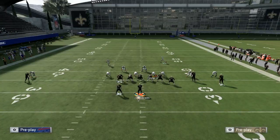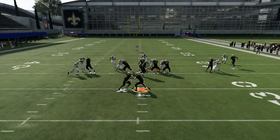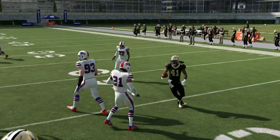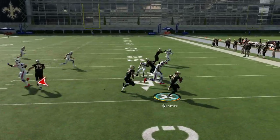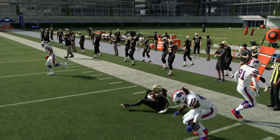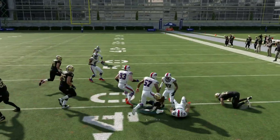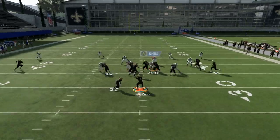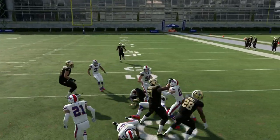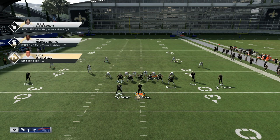Any good player knows you want to be on the right or left hash with these formations. If I get a touchback or get tackled inside the hashes, I want to run this play to get to one of the hashes to set up better for a passing play. You always want at least one run you're comfortable with in a formation you're running heavy. The Halfback Base does the job — you can break out runs easily by getting perfect blocks, and you can easily make people miss if they're not clicking on.